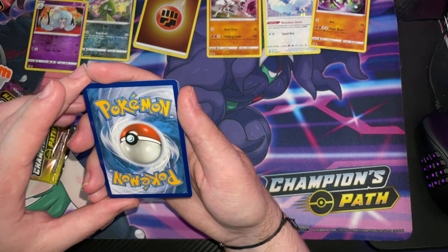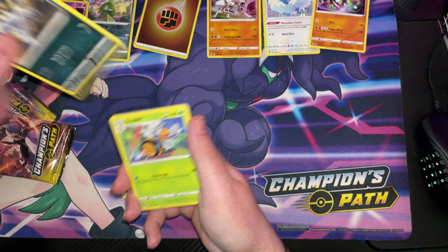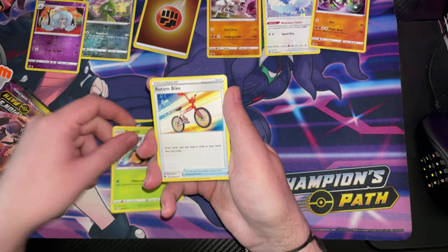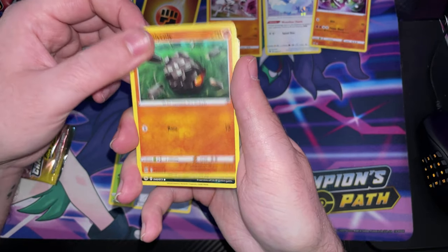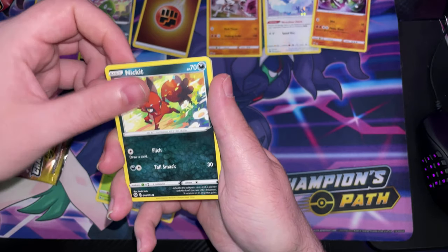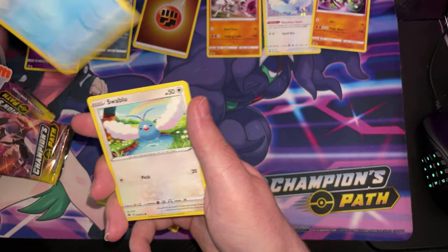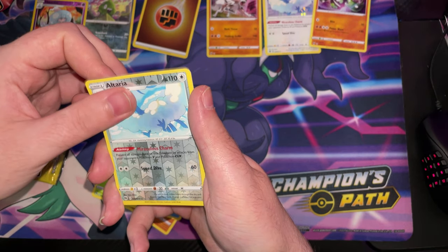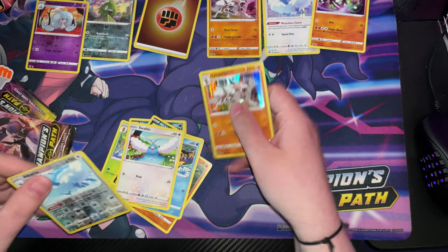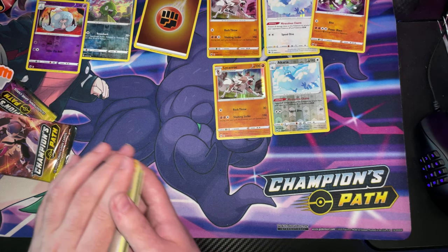Let's check the back card — not too bad. Colourless. Absol. Beedrill. Rotombike. Roadie Coley. Nickit. Ekans. Kavananana. Swablu. Reverse Holo. And another one of them. We're doing alright, I guess.